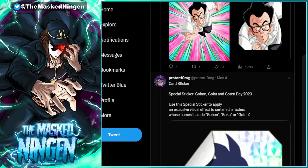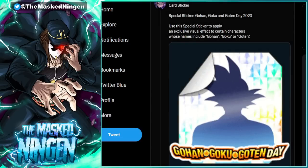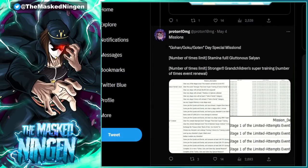You can see here there is a sticker — we've already had these in the game before — a sticker that can only be applied to a Gohan, Goku or Goten unit. Some units have pretty decent stickers, but they're not the be-all and end-all. However, there is an interesting thing here that shows some of the content that is going to be dropping, because we have the Goku, Gohan, Goten Day special missions, and this shows us the return of a couple of events.